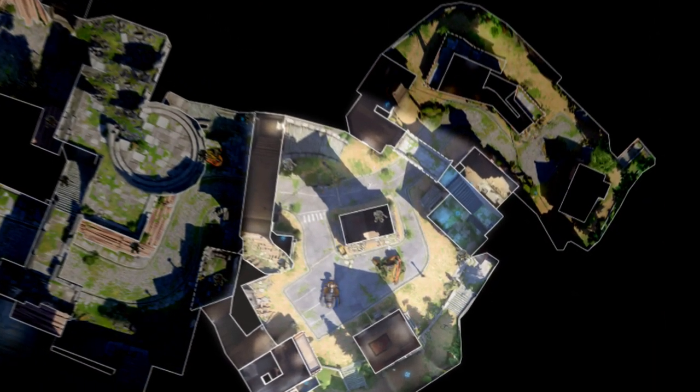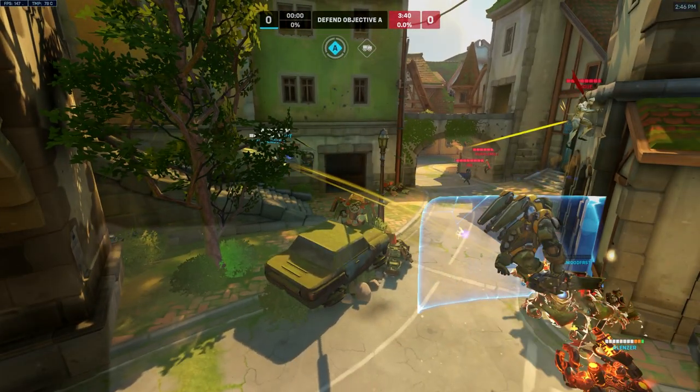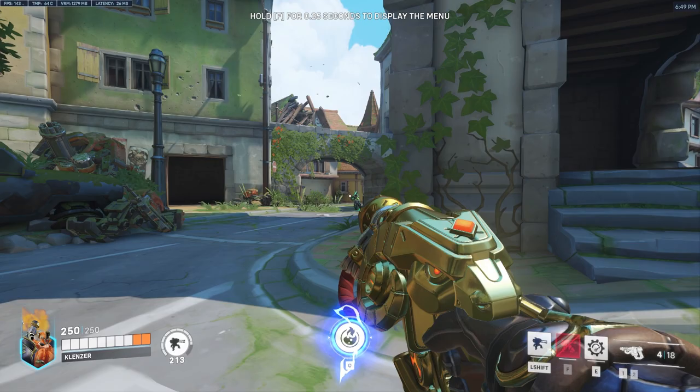Iconwall is a great defense map for Torb. Starting off on first point, we have a few decent options. This bush turret is a personal favorite of mine. It covers the archway and covers your back line, as well as any flyers that come in. The enemy team usually has to use a bunch of resources just to push through the choke point, then they have to use even more resources to take out your turret, all while your team is shooting at them.